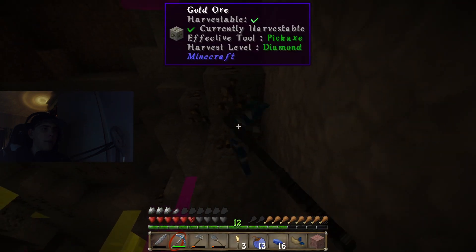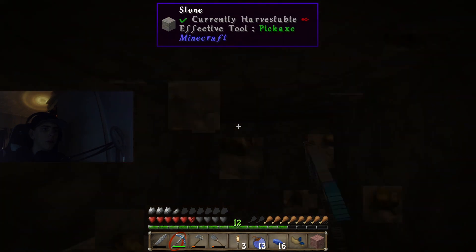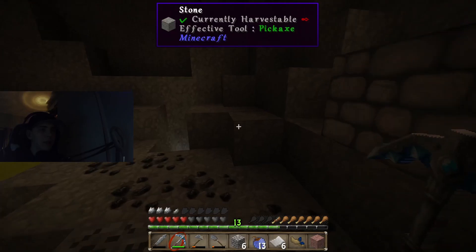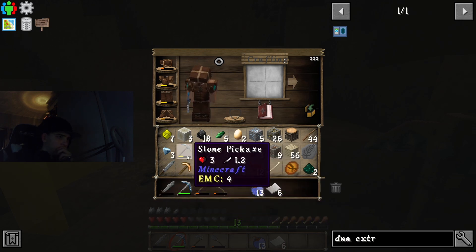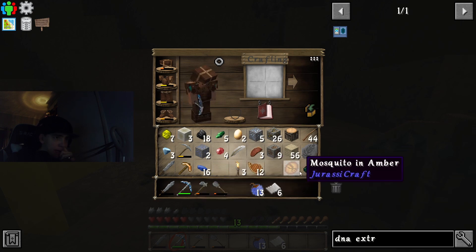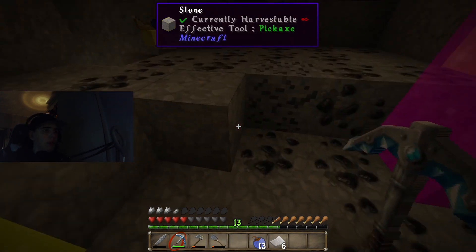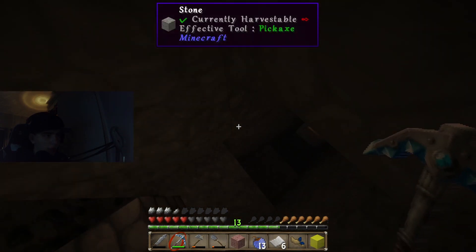My inventory is already filled. So this is what we got from just this part. We don't need granite, we don't need cobblestone. This is everything we got — that part really got us.